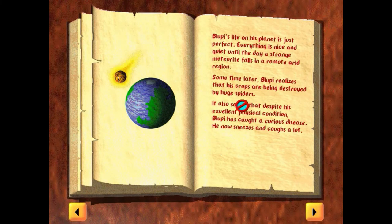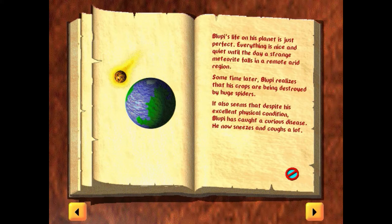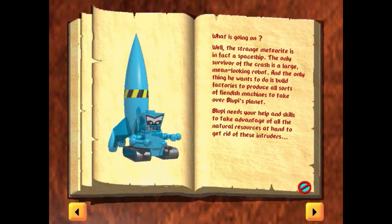Before we start the first mission, we get a brief introduction to the game's story. Bloopy's life on his planet is just perfect — everything is nice and quiet until the day a strange meteorite falls in a remote, arid region. Sometime later, Bloopy realized that his crops are being destroyed by huge spiders. It seems that despite his egg-cellent — get it, cause he kinda looks like an egg — physical condition, Bloopy has caught a curious disease. He now sneezes and coughs a lot.